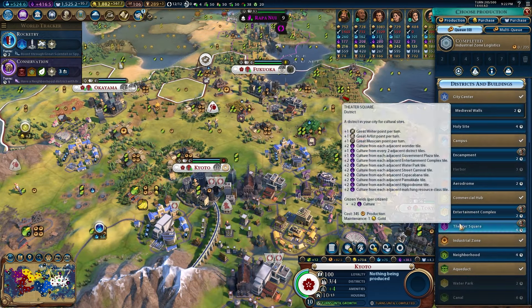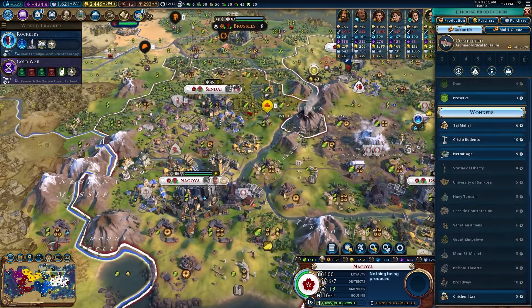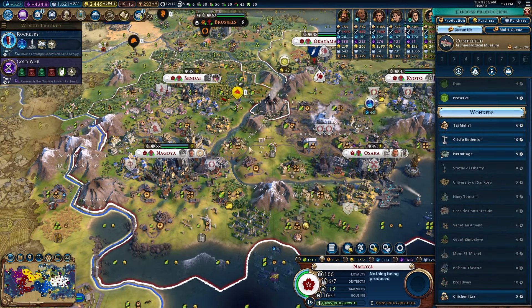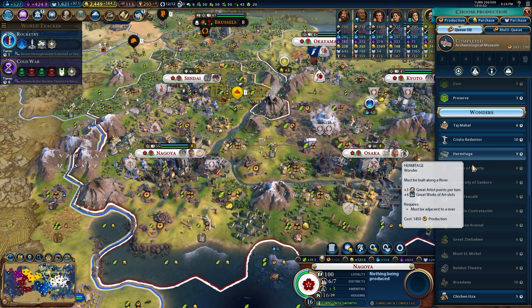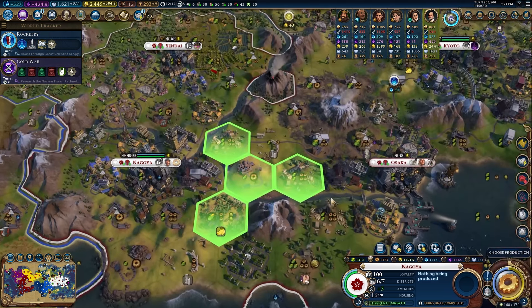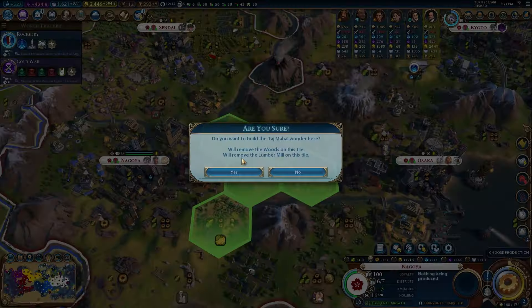I don't know exactly what we're building with the engineer yet, but the Taj Mahal is available — it's funny, I don't even want to use the great engineer on it, I just think it's fun to build anyway. It's definitely going to make sure we get a golden age for the rest of the game. I think we might just get the Taj Mahal. Production in this city isn't a problem anymore so we'll remove this woods and lumber mill — that's fine.